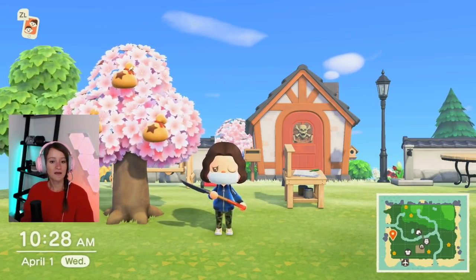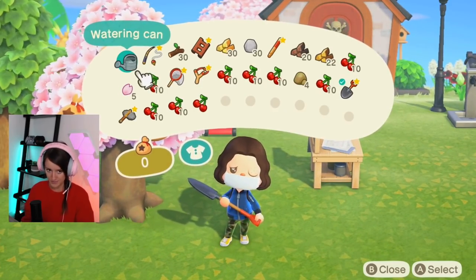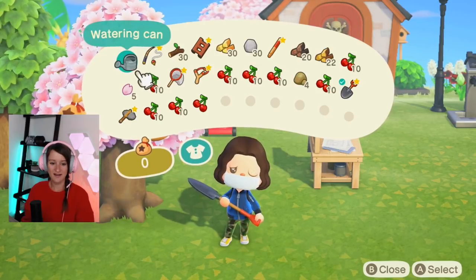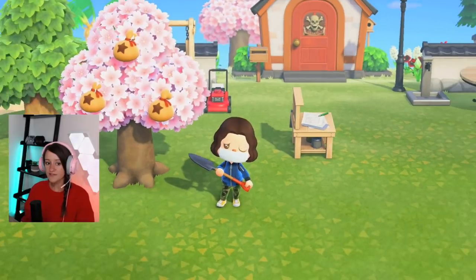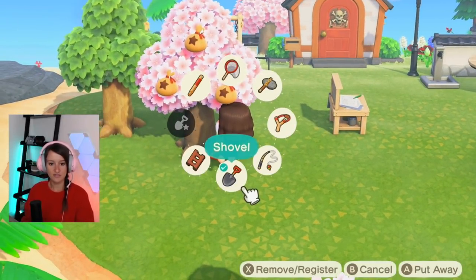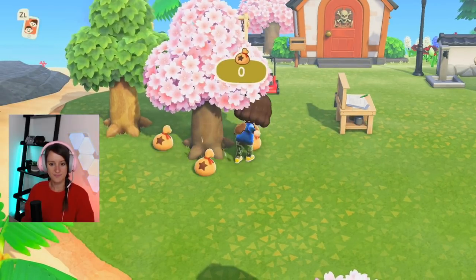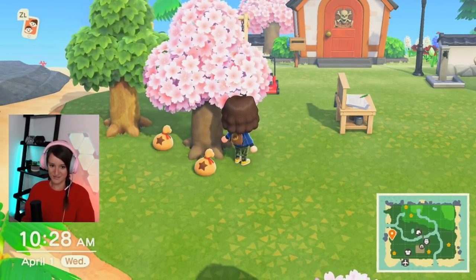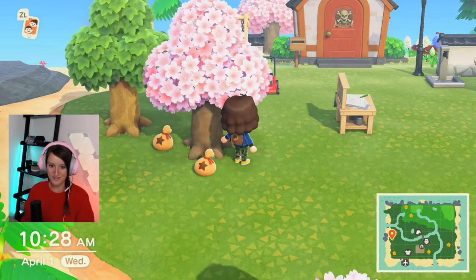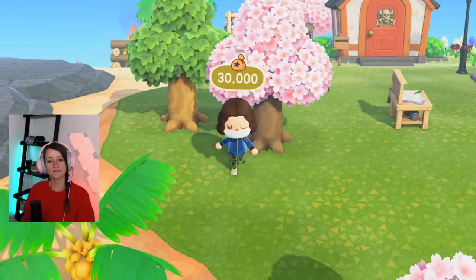I went ahead and completely emptied out my money so we can see how much we're going to make today. I paid off some of my debt from my house, which wasn't very fun. As you can see, this is clearly a money tree. Let's give it a little shake and see how much money is in these. $10,000 — which means there's $30,000 total. I'm going to go ahead and collect. But how did we do that? That's what I'm going to show you.